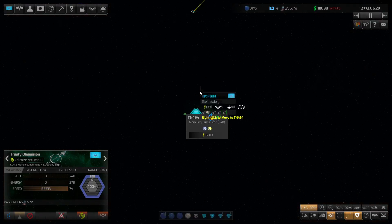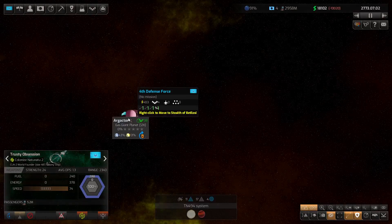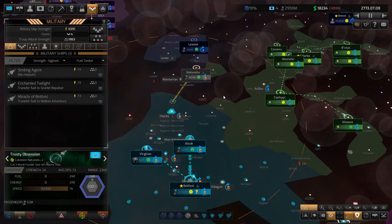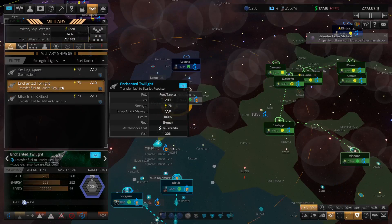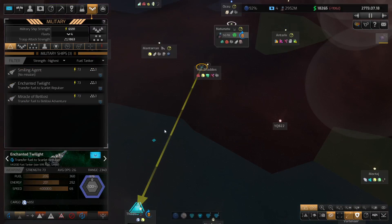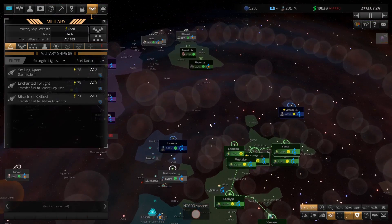If I send a fueler out — if I just tell it to stop — where are my fueling stations? I'll go back to the fueling ships and have a look. Fuel tankers, where are you? There's one right there. We've got one over there as well with no mission. Just go to this one here. The Enchanted Skylight will go — I don't know if we can do it in deep space actually. Look, it's about a third of the way — I'll just let it go.